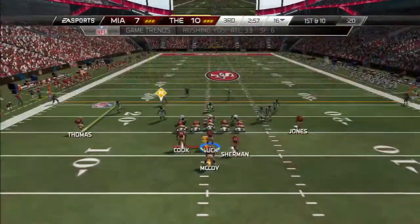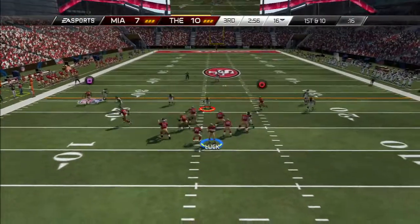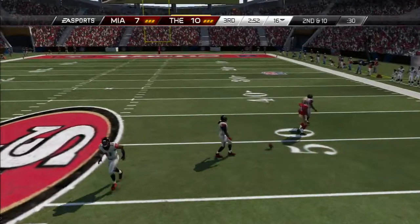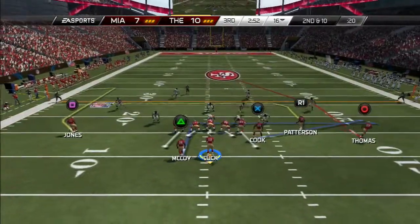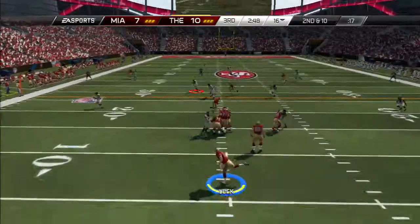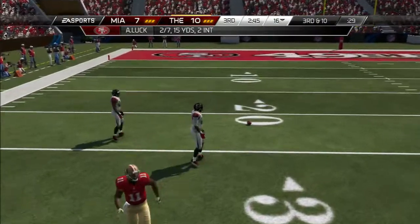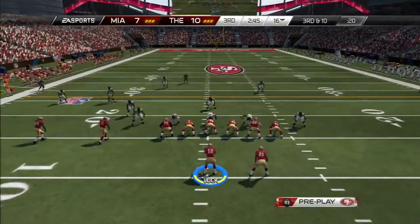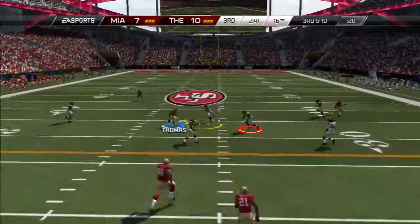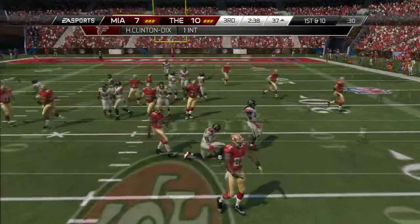I do receive the ball at half. First and 10 at the 16-yard line — not too much has happened yet in this ball game. Luck tries to lob it up to Demaryius Thomas but throws it into triple coverage — well played by my opponent. Second and 10, Luck drops back, looking deep for Julio Jones who looked like he had a step, but the corner gets his hand up at the last minute to force the deflection. Third and 10, Luck drops back, scrambles, doesn't see anybody, and throws it right to Ha-Ha Clinton-Dix — like he just threw it straight to him. Yet another interception by Luck.